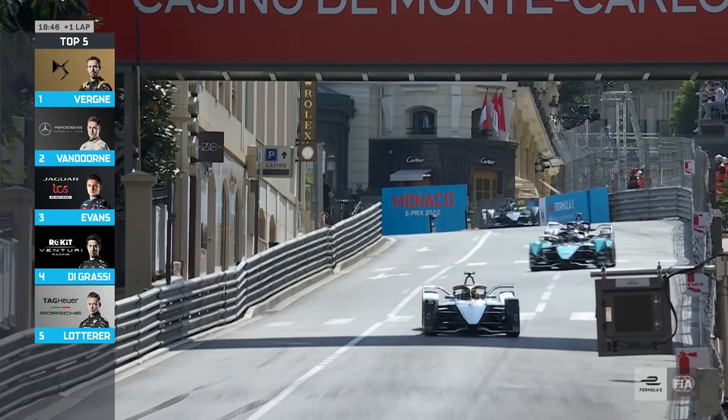Coming down into Sandoval, Freitz doesn't fight too hard — Evans is through. Evans to the outside — can Verne hold him off? No, Evans gets through. Stoffel Van Dorn wins the Monaco E-Prix and moves to the lead of the championship! Van Dorn takes the victory, 1.2 seconds ahead of Mitch Evans with Jean-Erik Verne in third. In the Drivers' Championship, Stoffel Van Dorn leads, six points ahead of Jean-Erik Verne.